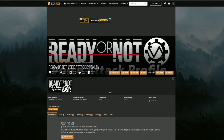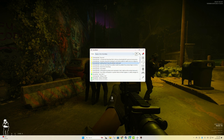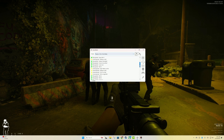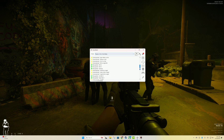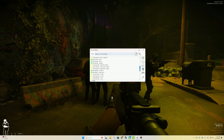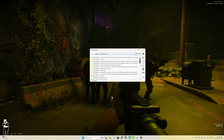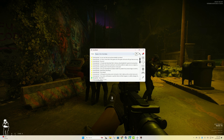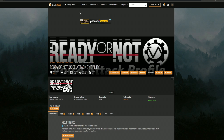Let me show you what VoiceAttack looks like. In the drop-down menu once you import it, it'll say 'Ready or Not v4.' The cool part is it actually displays whether or not the command you said is registering as a valid command. The green dots on the left side are recognized commands, whereas anything unrecognized displays in yellow. So you can see at a glance whether the commands you're giving are actually being registered by the program.